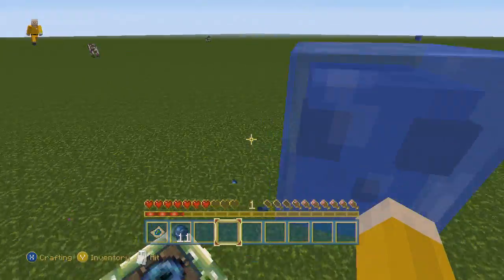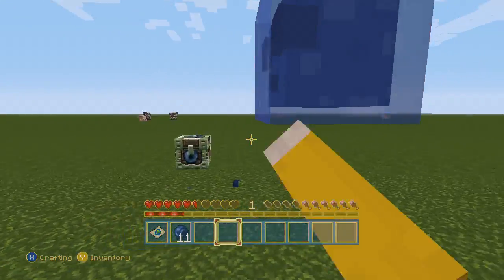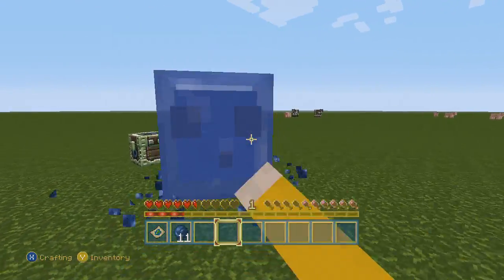It was crazy, it was insane, it was good. I don't want to beat the crap out of the slime because he's beating the crap out of me. And we are using the Fancy Texture Pack — this is my favorite texture pack for the 360 Edition.